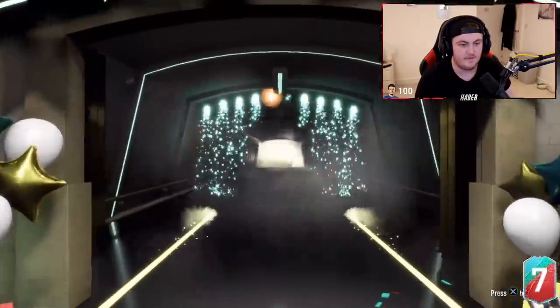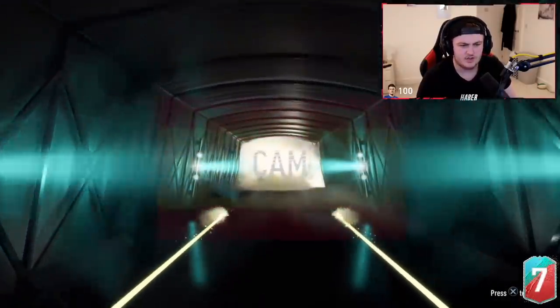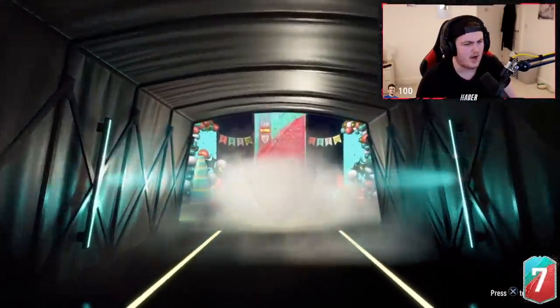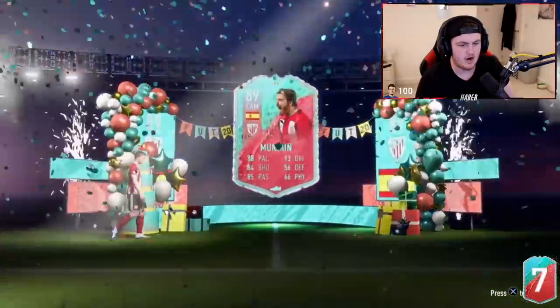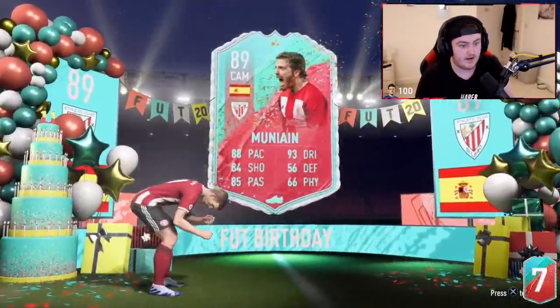Come on. It's going to be a Foot Birthday. French. Come on. No, he's Spanish. Cam. I don't remember who this is. Munayin? That's not bad — it's a really good card actually. I've heard he's got the best finesse shots in the game, so if you're looking for a good finesse shot taker, apparently he's got the best finesse shots in the game.